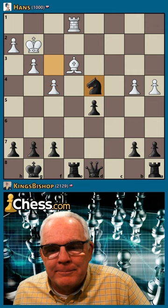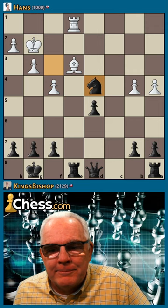Another gift. Check and take. Queen e7 threatens checkmate here. Then take the b-man — that's mate in three.